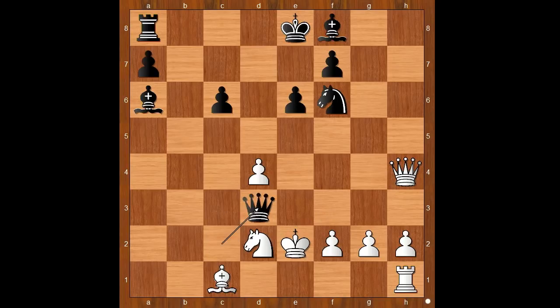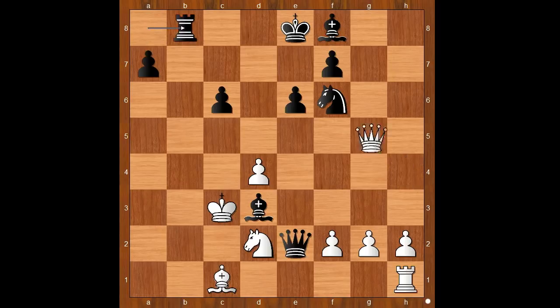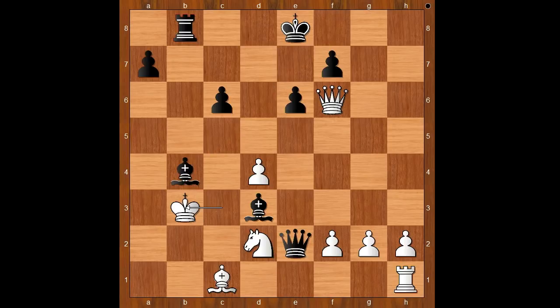King to d1, queen to e2 check, king to c2, bishop to d3 check, king to c3, rook to b8, queen takes on f6, bishop to b4 check, king to b3, bishop takes on d2 — discovered check — king to a3, bishop to b4 check, king to b3. Black to move: checkmate in one — queen to c2 checkmate.